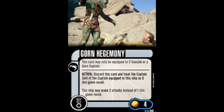The elite talent that comes in this pack, Gorn Hegmani, can only be used on a Gorn Raider and costs four points. This card may only be equipped to Sluslik or a Gorn Captain. Action: Discard this card and treat the captain skill of the captain equipped to this ship as zero for this game round. The ship may make two attacks instead of one this game round.